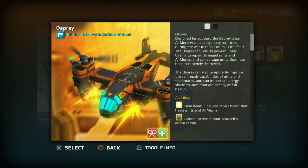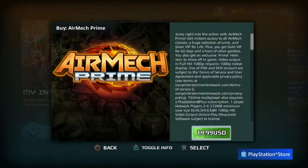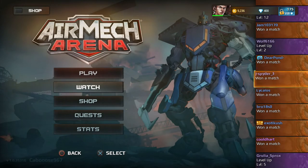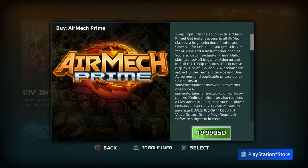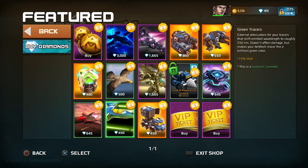You get a lot of stuff with Prime, which is $20. There's also a VIP tier at $125. Prime gives you instant access to content, a big currency bonus, Silver VIP for life, Gold for 60 days, and the exclusive Prime Helix skin. There's also a starter pack for $10. It seems pretty good value.